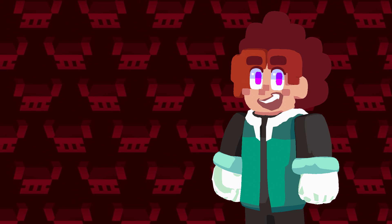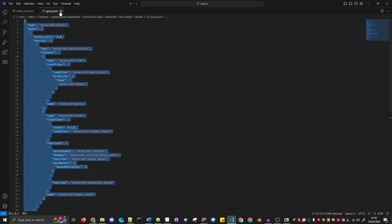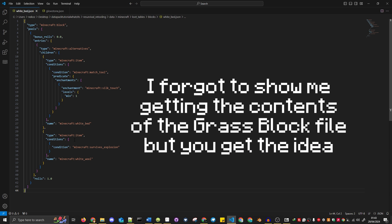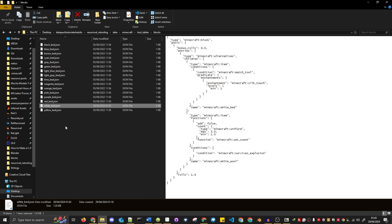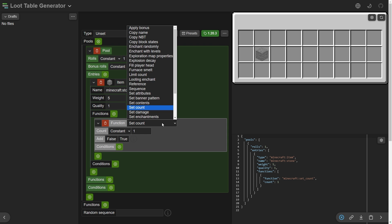Want to make it so beds don't drop themselves without silk touch? Make a loot tables directory, a block subdirectory, paste all the bed files in there, and start tampering with one of them. I'm not the best when it comes to loot table syntax, so I find the most straightforward method is to go find a block that does function in the manner I need, then copy, paste, and edit it for my purposes. I'm going to steal some contents from the grass block's loot table and add a function that randomly drops between one and three wool. So now if your tool has silk touch, you'll get your white bed; otherwise it will drop white wool. There's actually a web app called Mesode that lets you far more easily write loot tables and other data files — it's on GitHub and visualizes each field in a handy GUI. I'll link it in the description below.